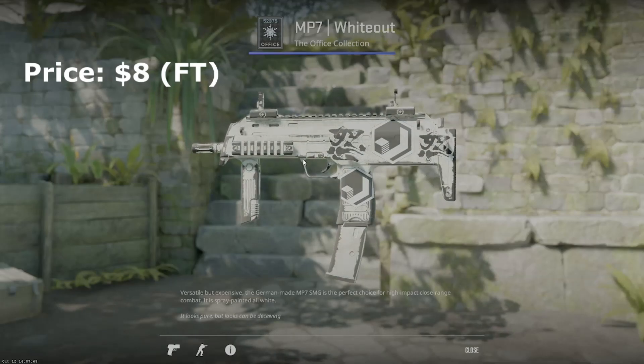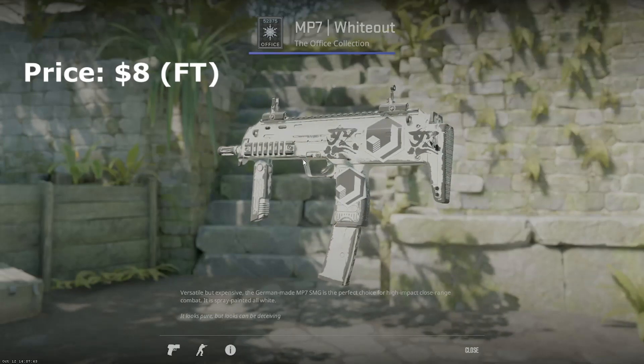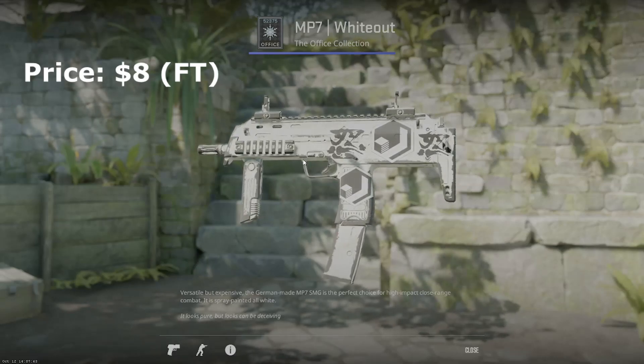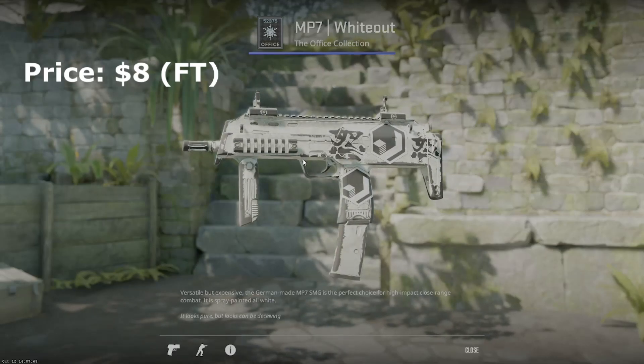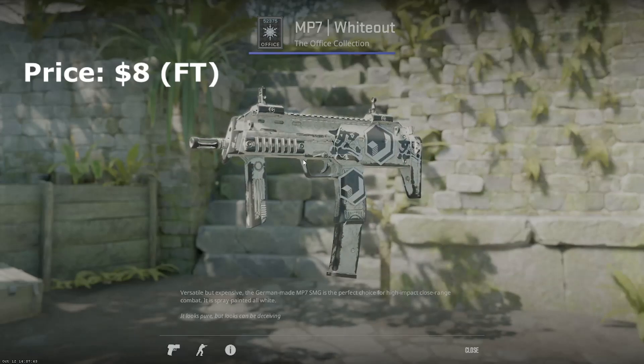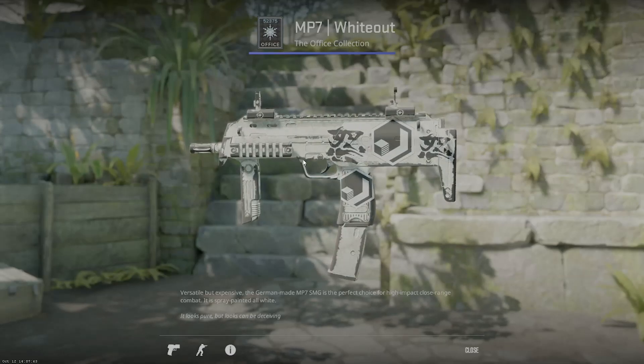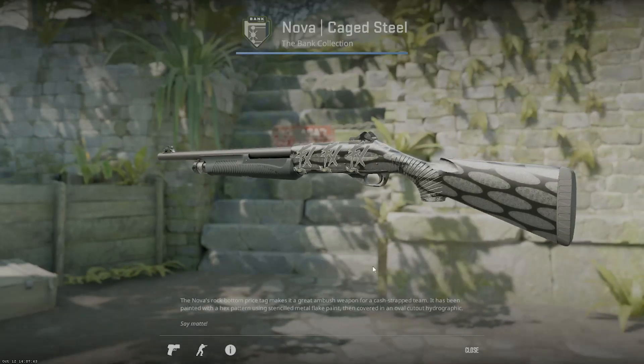I threw a couple stickers on the MP7 whiteout in field tested — it looks all right. I kind of like the scratches but I wish it was more white. If you want to spend more money, you can get the minimal wear for around $75, or the factory new for about $350. In my opinion, field tested is pretty good and I'm not going to spend that much on a gun I don't really use.